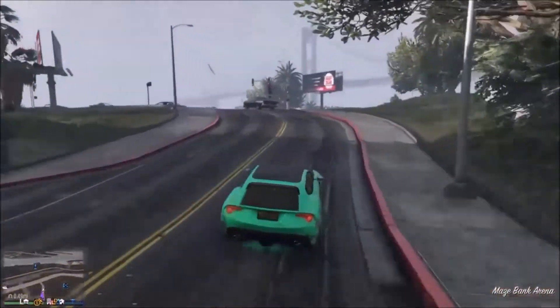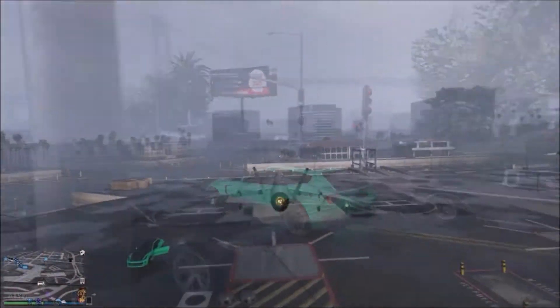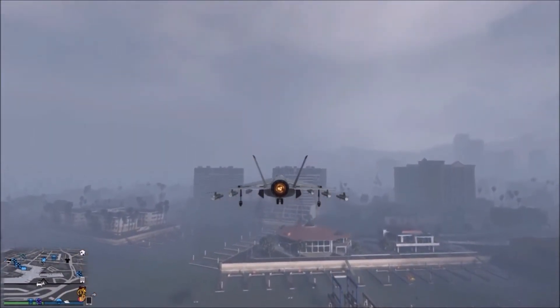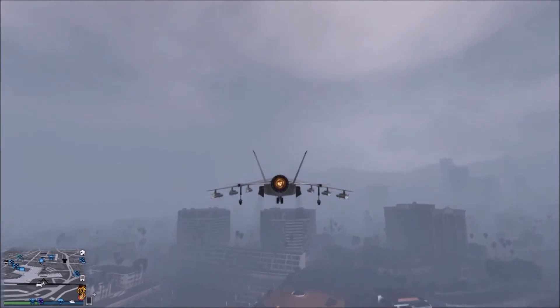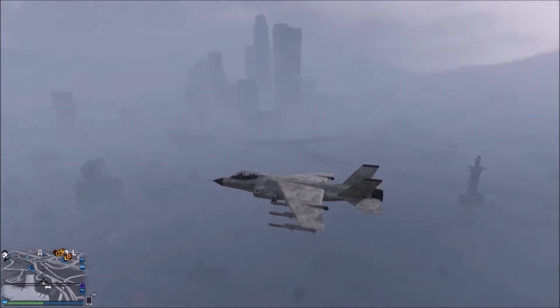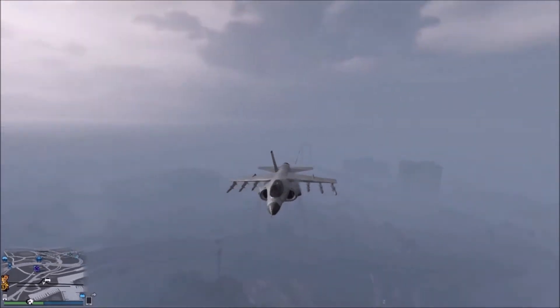To start this glitch off, obviously you're going to need to have a Hydra. If you haven't got a Hydra, just use your friend's — it works both ways. Once you've got your Hydra you just want to go up to the highest point, or as high as possible, so you can do this glitch.